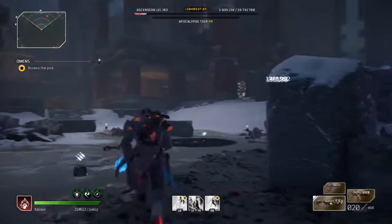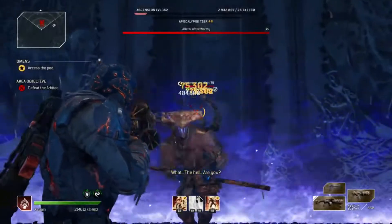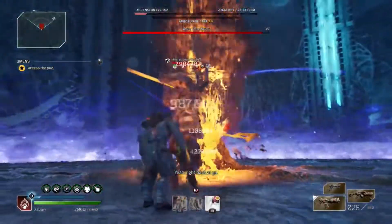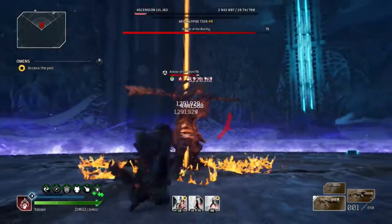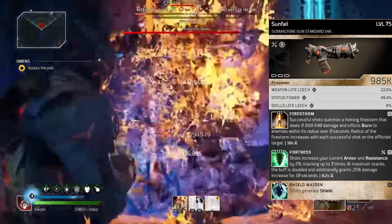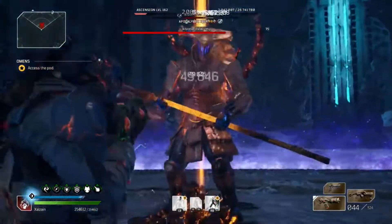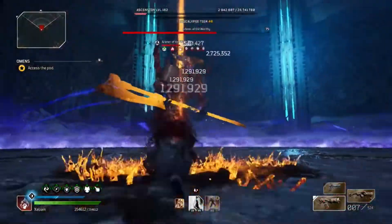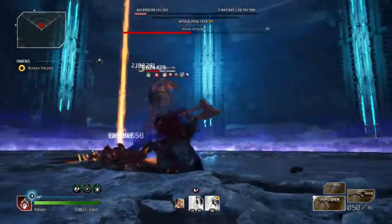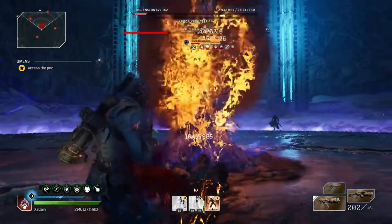Here are the ascension points — I'm currently working on healing properties: skill life leach, weapon life leach, healing received. Now let's get into the weapons, where I made some changes — and these are good changes. Shout out again to the guy who told me about the Fortress mod; I've put it on nearly everything and it works great. Starting off with the Sunfall: we have Firestorm, Fortress, and Shield Maiden. I maxed it out — we're getting shield on shots, summoning Firestorm on shots, and getting a damage, armor, and resistance increase on shots. This is great for bossing and will keep us up.